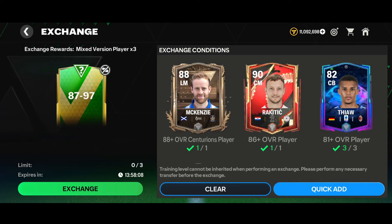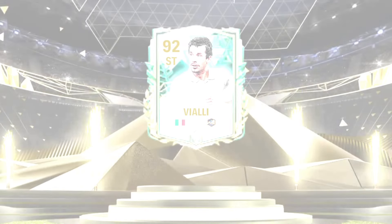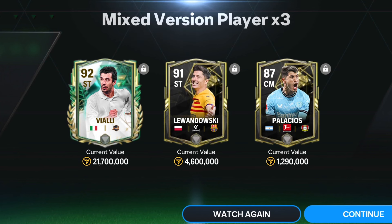Wrapping up with the 87-97 OVR exchange in my second account. We tapped on exchange — here comes an icons walkout, Uruguay striker, Heroes: we got the 99-rated striker Viali from the Winter Wild Cards version. And we also packed a 92-rated striker Lewandowski from Team of the Week, plus an 87-rated center midfielder package. We're getting a lot of Team of the Week cards in these exchanges. Lewandowski is literally a crazy card, and we got Viali too — that's a big W!